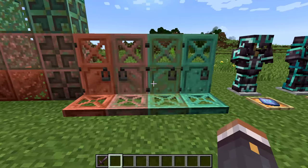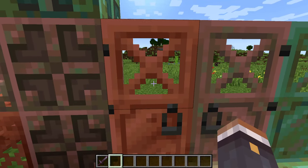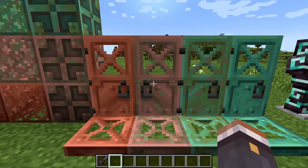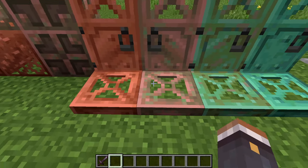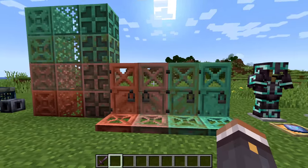We also have all new copper doors and trapdoors. These are basically like iron doors and trapdoors except they can be opened by hand. They come in every oxidized state as well. The trapdoors are similarly metal but do not require redstone to open.